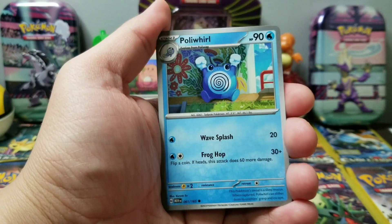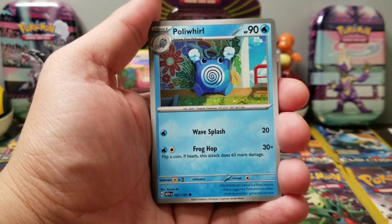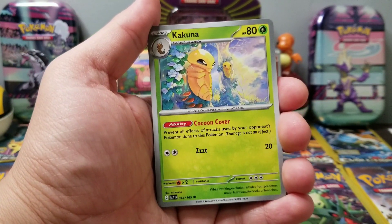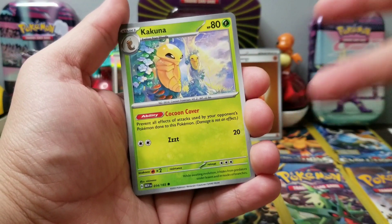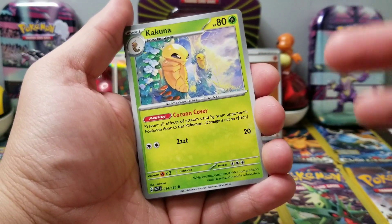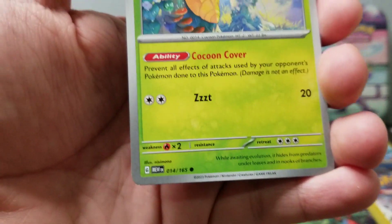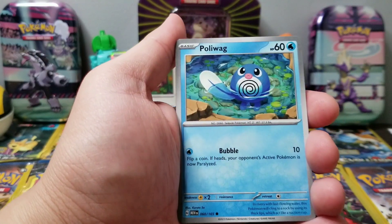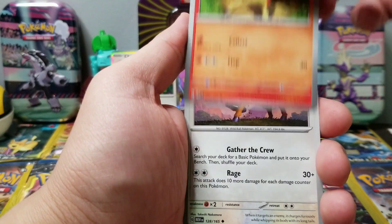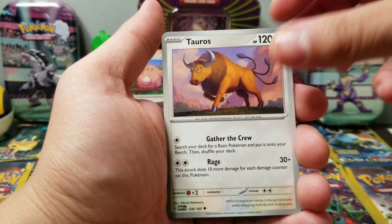Fire energy, let's go! Poliwhirl — can we get a Poliwrath too to finish up? Let's go! The homie Kakuna — I love Kakuna and Metapod. Let me know in the comments: do you guys like Kakuna or Metapod, or do you not like them at all? I like them both. Poliwag, Ponyta again, Tauros — let's go! Pretty cool.